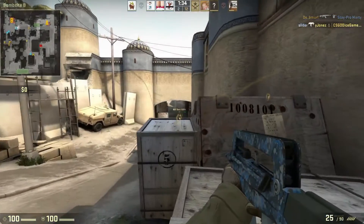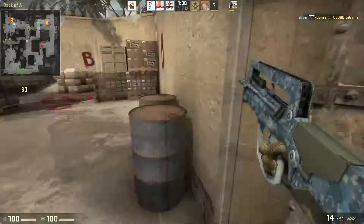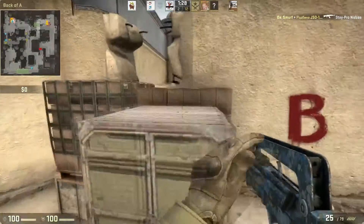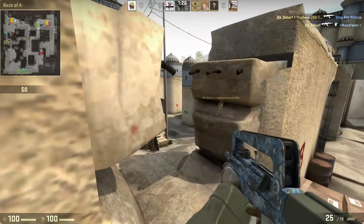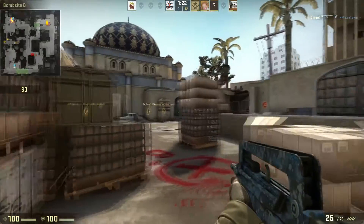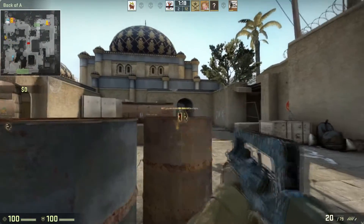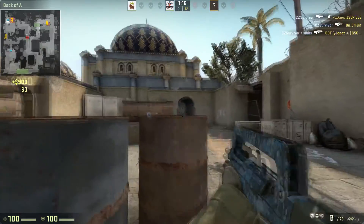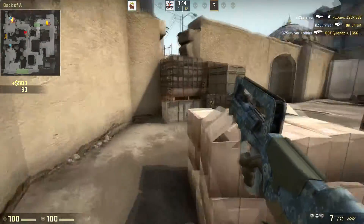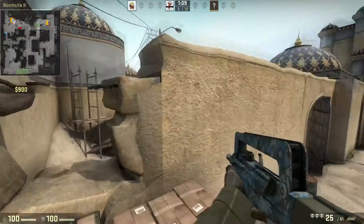Here we have the FAMAS. Someone keeps telling me the FAMAS is absolutely rubbish and I should not be using it. But I'm here to show you that this FAMAS is beautiful — it's a high-precise, high-powered gun, incredibly cheap and incredibly accurate, as tunnels will now prove. I just took down all three, and just to clean it off, we'll get the fourth kill as well on mid — because why not?